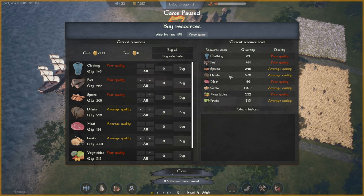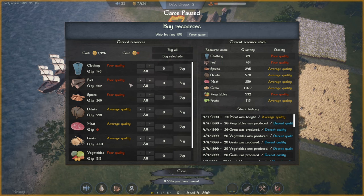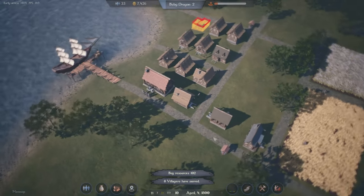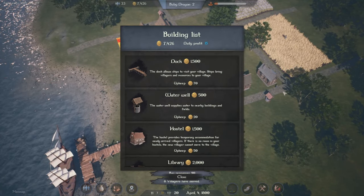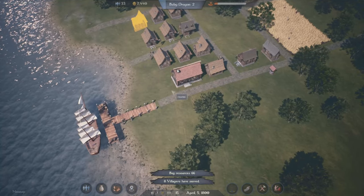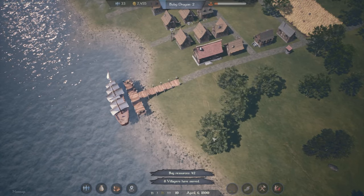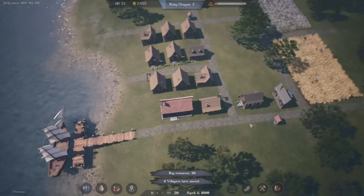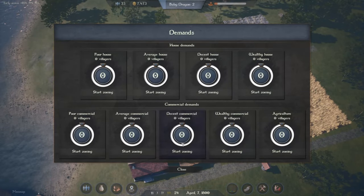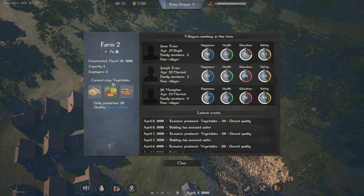Another ship has arrived - let's pause and see what they're bringing. We'll take some meat and grain, but vegetables we don't need to buy since we're producing them locally. The rest is poor quality so we'll wait for the next ship. If we want more people arriving we can build additional hostels - we're not limited to just one. Similarly, building another dock for 1,500 would bring more ships, though the upkeep is expensive and we'd need more hostels. For now demand is balanced - everyone has a place to live and work.